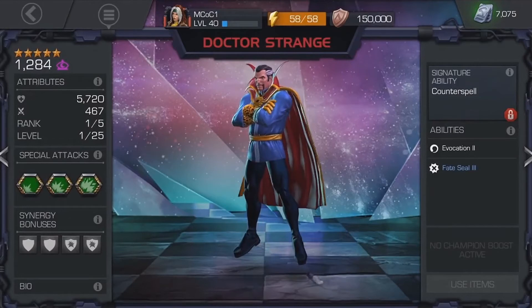On the right-hand side you've got your signature ability and the abilities of that champion. At the bottom you can also see champion boost and items. This can be really useful for those that do Arena a lot — they can just click on the champion, click on info, and then apply a 1.5x multiplier right there, instead of going back home into your inventory and applying the boost through there.